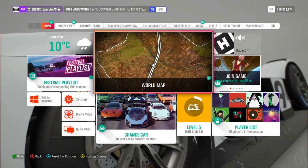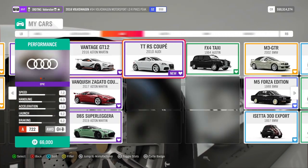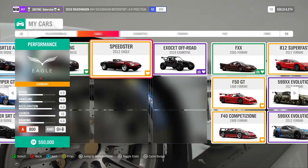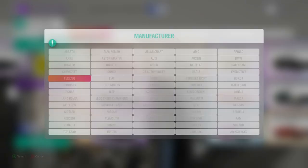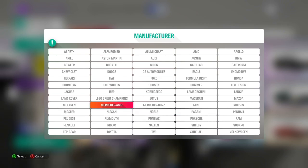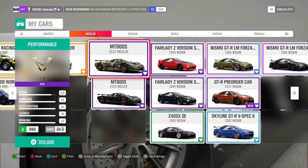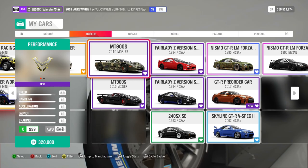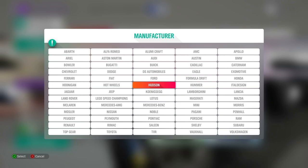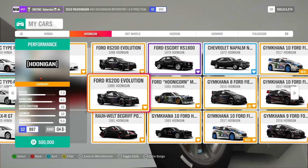Dirt racing at S2 is not that easy, so the first thing you need is a very grippy car for dirt. There are several options — for example, a Ferrari F50 GT, but it's expensive and not easy to use. The Mossler is also decent for dirt but has too much power and slides around. The best choice is the Hoonigan Ford RS200.